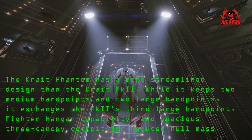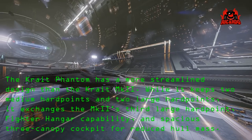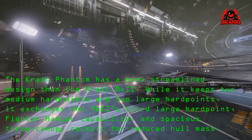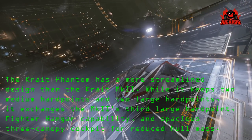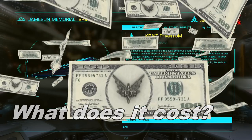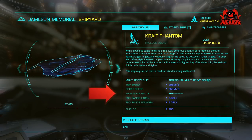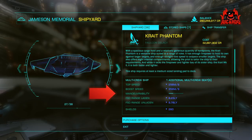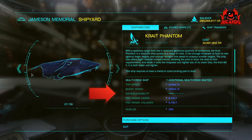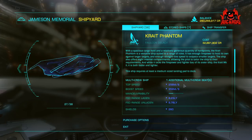I reckon it's a cool exploration ship — more streamlined than the Krait Mark 2 and it keeps those hard points. With two large hard points it can really throw the fire down. Between the two ships, the Mamba and the Krait Phantom, I think the Krait Phantom is the ship most people are going to go for because of its increased range. Top speed is knocking in at 256 meters per second with a boost speed of 358.